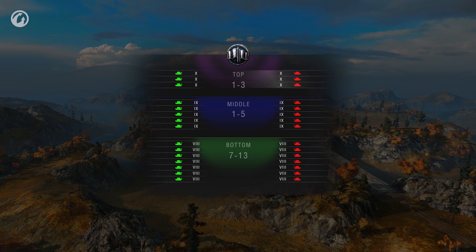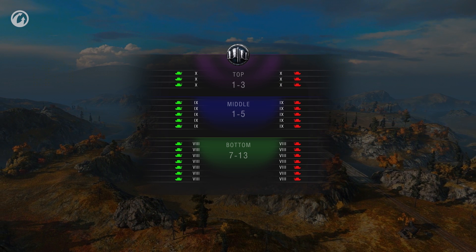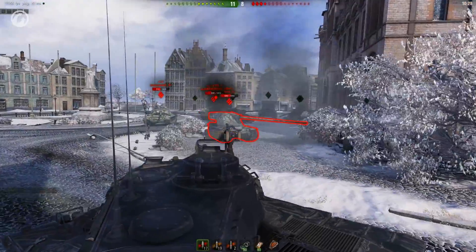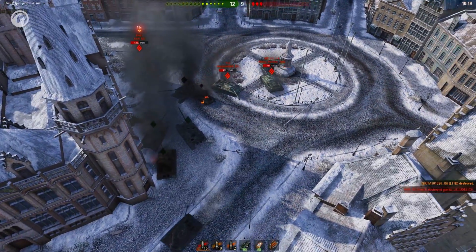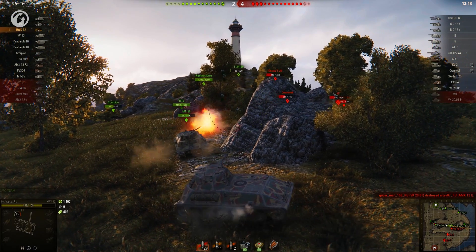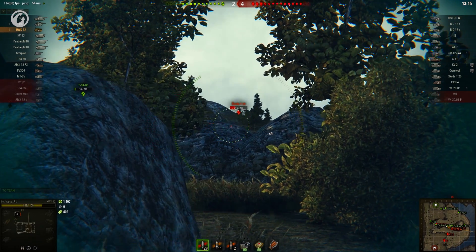No more than three top-tier vehicles, no more than five mid-tier vehicles but no fewer than that of top-tier vehicles, and no fewer than seven lower-tier vehicles. This will guarantee that you find your target. And if you find yourself at the bottom of the list several times in a row, the matchmaker will try to put you in the middle or top section of the list — even if you change your vehicle, server, or re-enter the game.